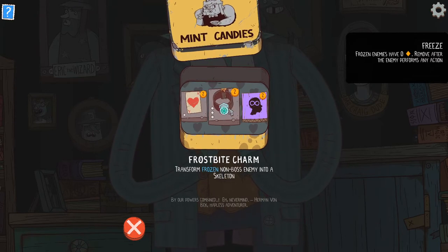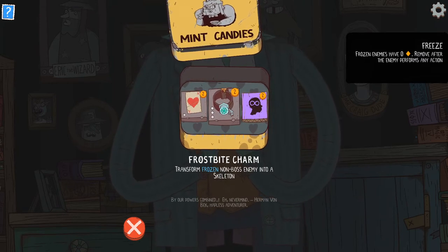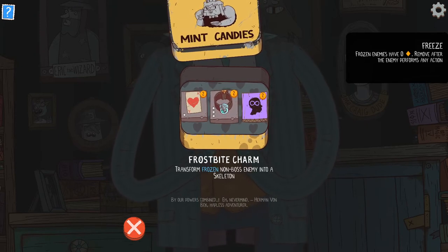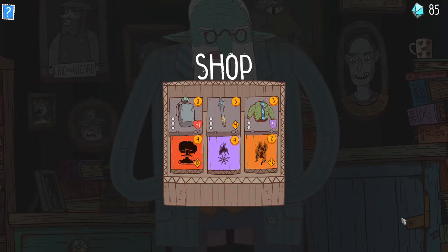If you do this, you can turn a thing into a skeleton if it's frozen. So you want to have ways to freeze things. Now, I actually do have a way to freeze things: the Chill Stamp. I can take a hit from anything, it'll be frozen, and then this will turn it into a skeleton, which I can kill taking only two damage. So I'm actually going to take that. It's a little bit of a niche thing, but I think it's worth it. Now let's go shopping.